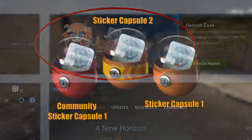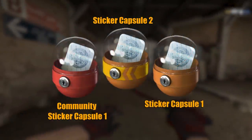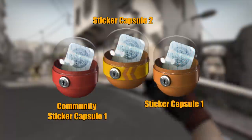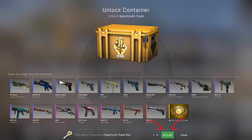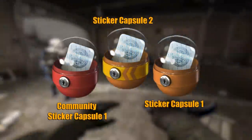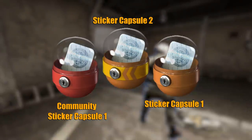I'm not sure what the exact reason for this was, but I do have my suspicions. The keys for the sticker capsules were significantly cheaper than the keys for the cases. I think Valve figured that maybe these sticker capsules were undercutting a much more lucrative market, so they dropped them to optimise their business and maximise their profits.